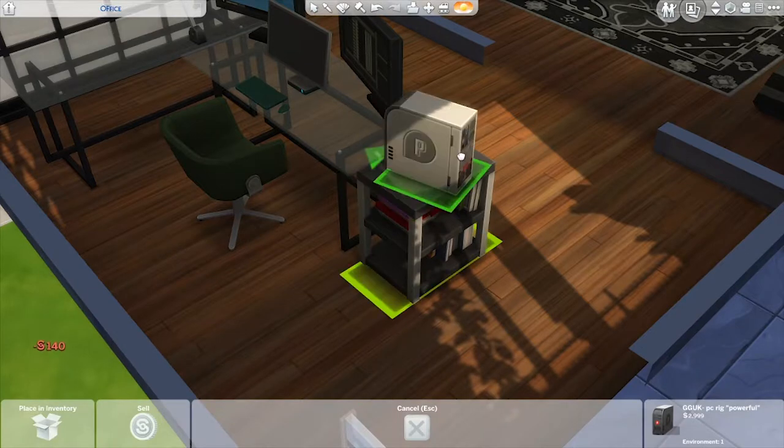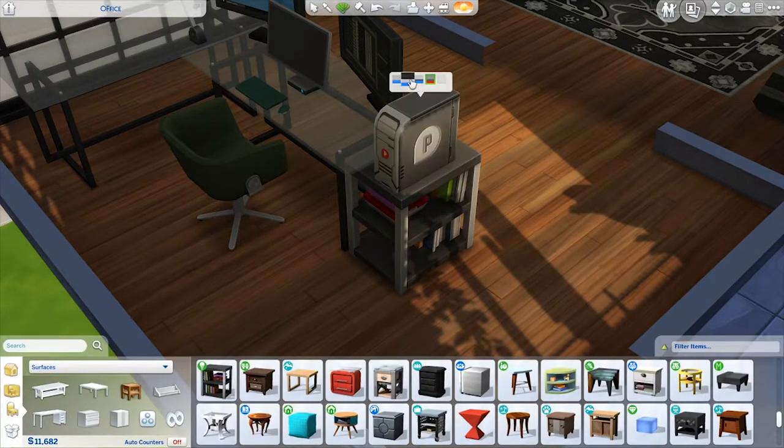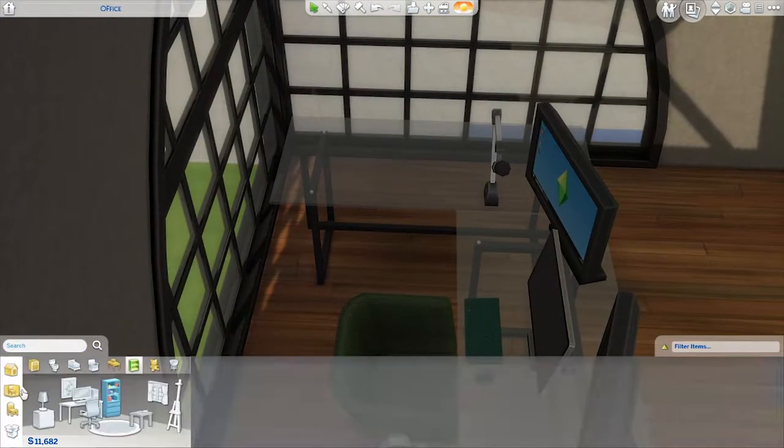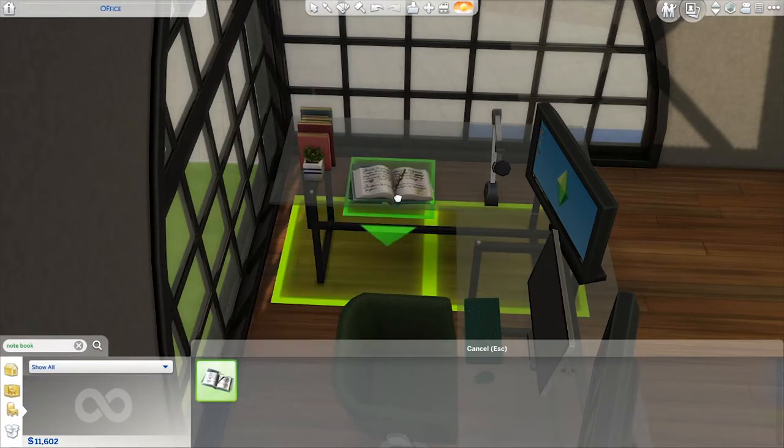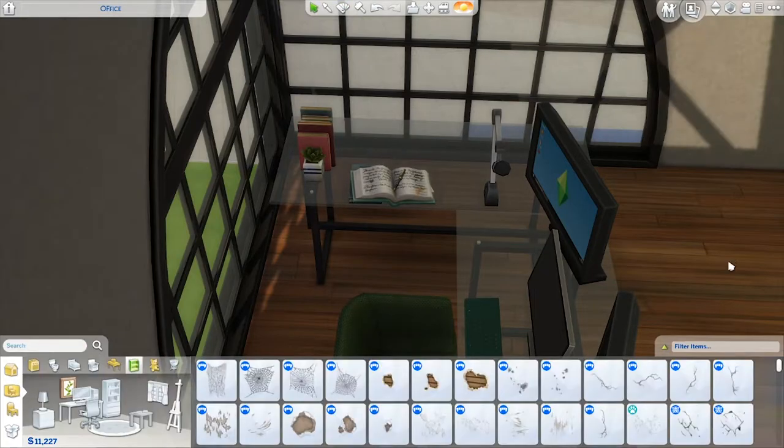Maybe even an extra table where I could game next to my boyfriend. I actually prefer more of a minimalist style of decorating in real life, but I think my maximalist Sims forebrain took over — hence the overabundance of plants and the gallery wall behind the desk.